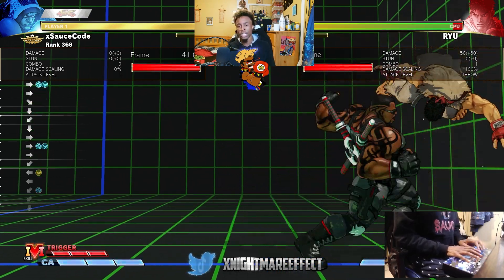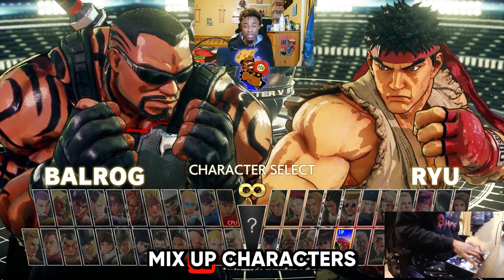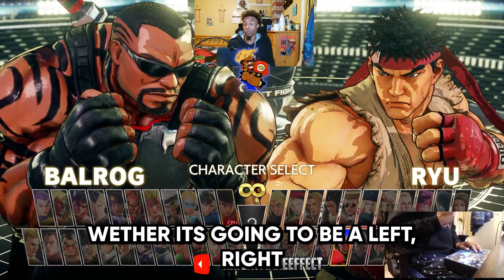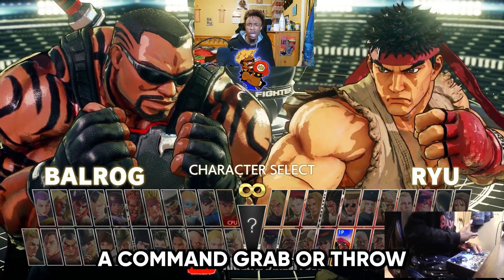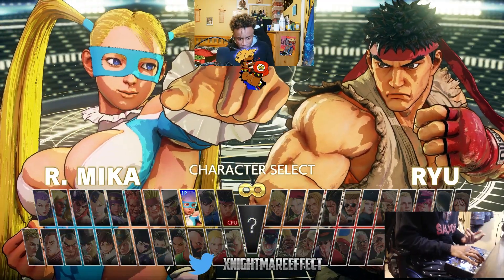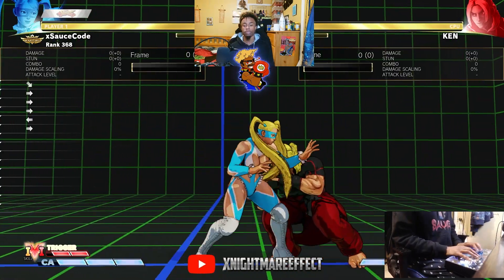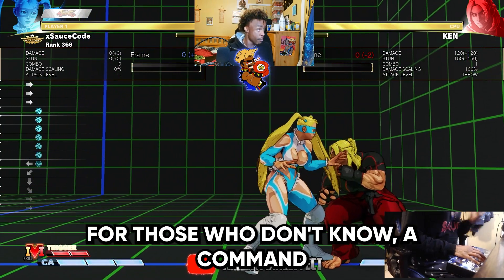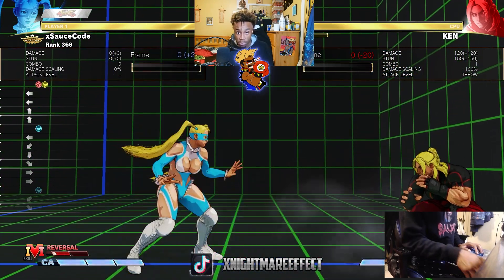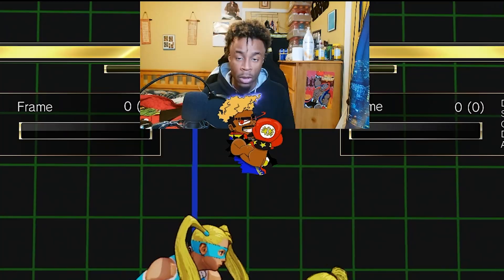Mix-up characters — this is pretty much the characters that have your opponent guessing for days. Whether it's going to be a left-right, a high-low, a command grab, or a throw shimmy, and so on. You have characters like Mika, G, and Laura. Mika has command grabs. For those who don't know, a command grab is something that you cannot tech — in order to stop it you have to neutral jump, backdash, or even V-shift.